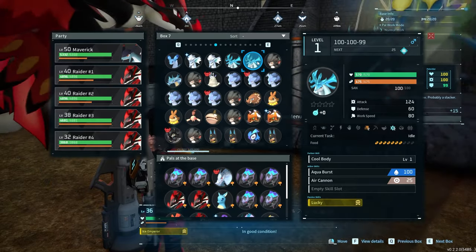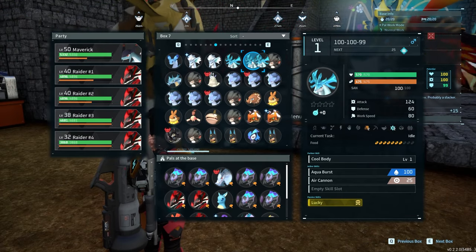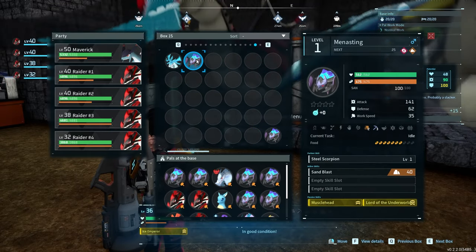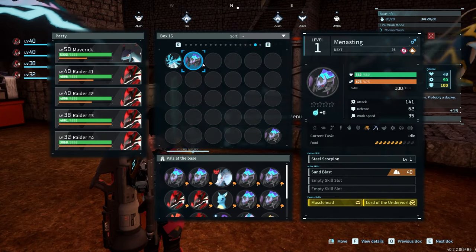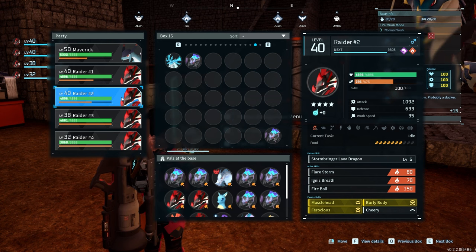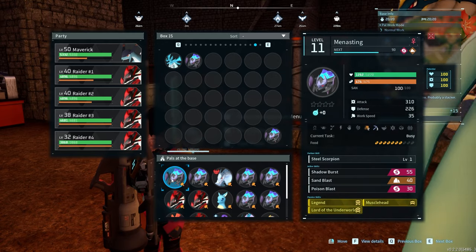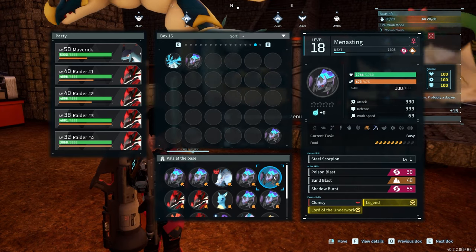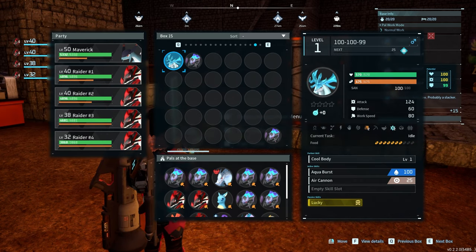As an example, we have this Reindrix with 100 and 100 in the top two slots. In order to breed a perfect pal with this one, all you'd want to do is find a pal with 100 in the defense stat. All you're doing is putting the LEGOs together. Once you do that, you're going to end up with a nice yellow square of 100 across the board in their stats. It's still RNG-based, so it's not a guaranteed thing right away — kind of the reason why I'm still struggling with these menace stings. But getting 100 in the stats is actually relatively easy, so just pay attention to the 100s and put together the complementing ones.